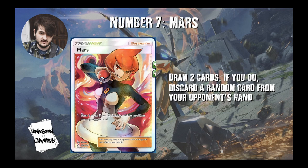Coming in at number 7, we have Mars. Mars says draw two cards, and if you do, discard a random card from your opponent's hand. If you've ever played against decks like Pidgeotto Control or Cinccino Mill, you've probably seen this card and gotten totally screwed by it, because it's super good. It draws you two cards which, admittedly, is not that great for a draw card, but the fact that you get to discard a random card from your opponent's hand is so strong. You're usually operating on a low hand size against control, and this could get rid of your whole hand if you only have one card. It's still good in Expanded, so we're not too sad, but it is our number 7.